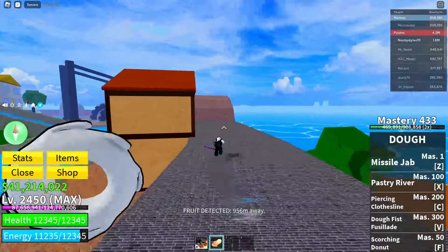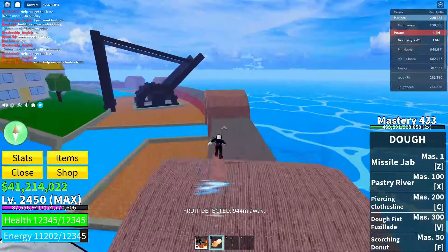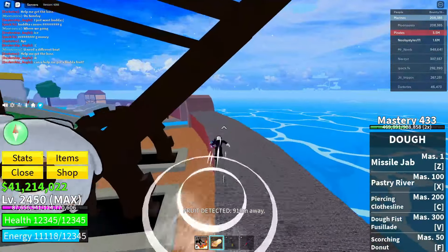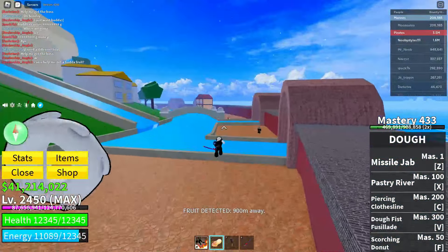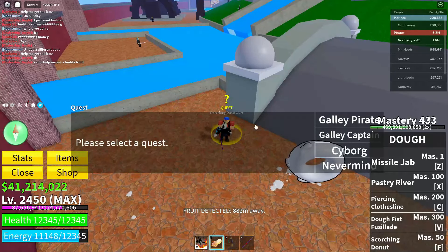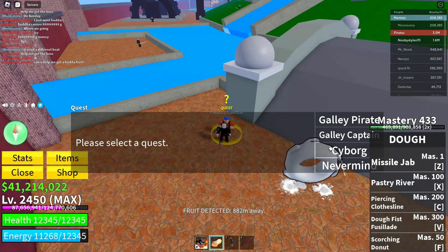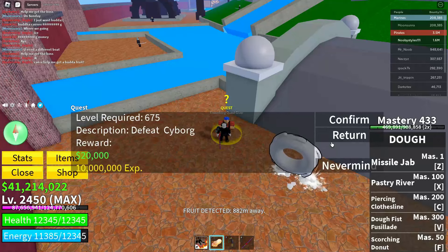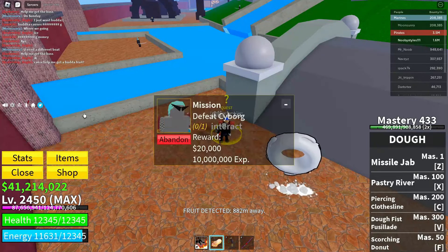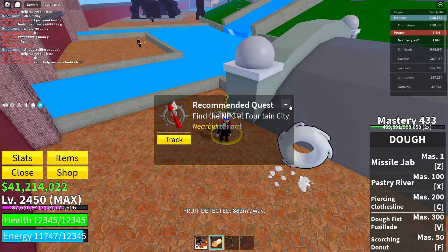Go over to the quest giver. When you're here, get the quest if you can — if you can't get the quest it's okay too. Get the quest as you can see, and then basically abandon it just like that.